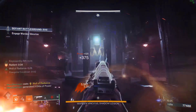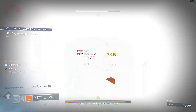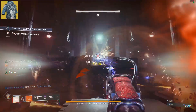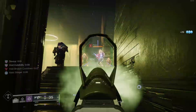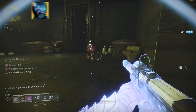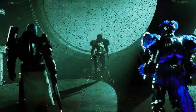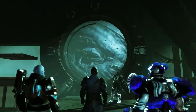There comes a time in Destiny 2 where players deem an exotic to be truly broken — whether that be the explosive power warlocks had with Starfire Protocol, the thunderous power of chucking nades on titans with Heart of Inmost Light, or hunters having consistent volatile rounds with Gyfalcon's Hauberk. There truly has been a lot of broken exotics, but Season of the Deep brought three new exotics for each class.